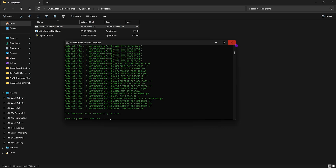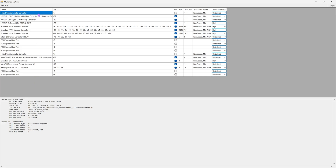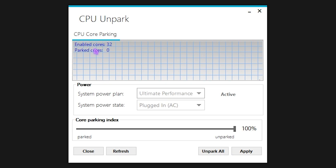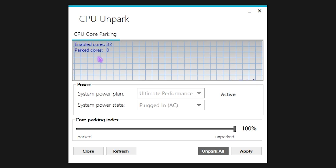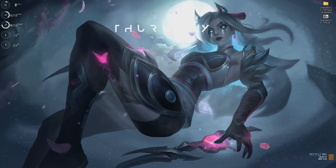The last folder is Programs, containing three useful tools. First is Clean Temporary Files — right-click and run as Administrator, press Enter when prompted, and it will delete all temporary files. Do this regularly. Second is MSI Mode Utility 3.0 — right-click, run as Administrator, find your graphics card, click the MSI button, set Interrupt Priority to High, and click Apply to optimize GPU interrupt handling. Third is Unpark CPU — run as Administrator, set your power plan to High Performance or Ultimate Performance, slide Core Parking Index to 100%, and click Apply so no CPU cores go to sleep.